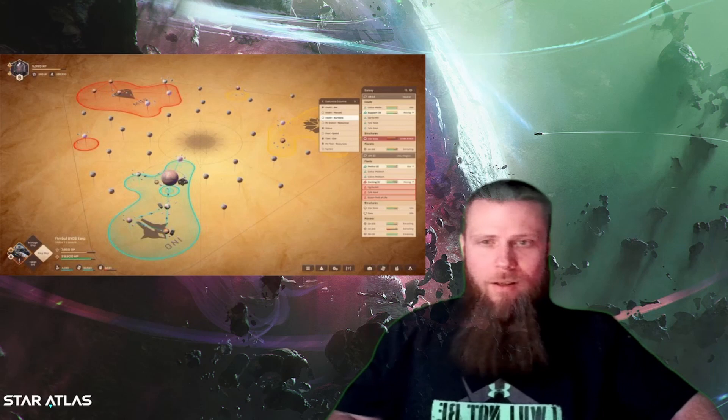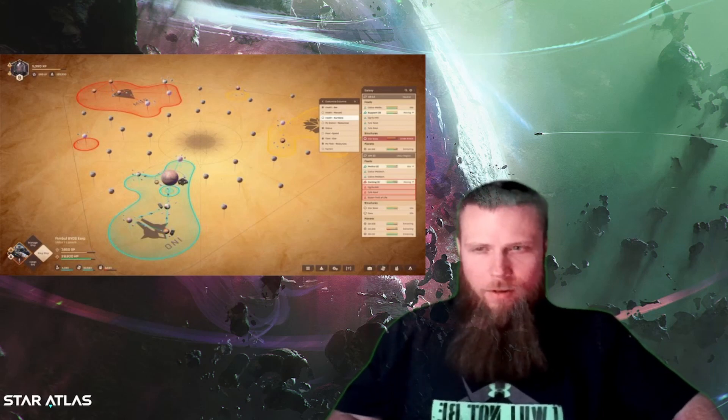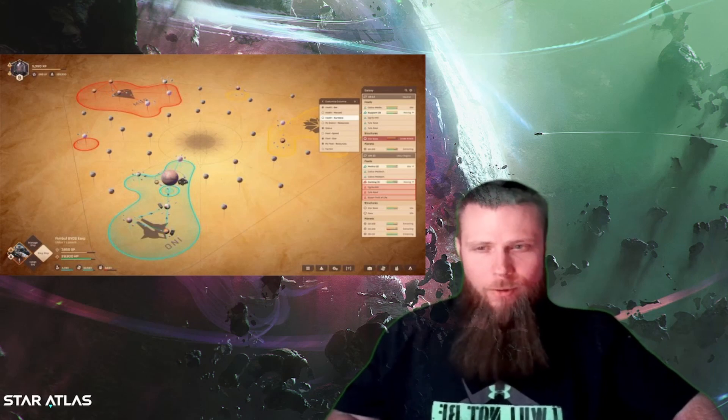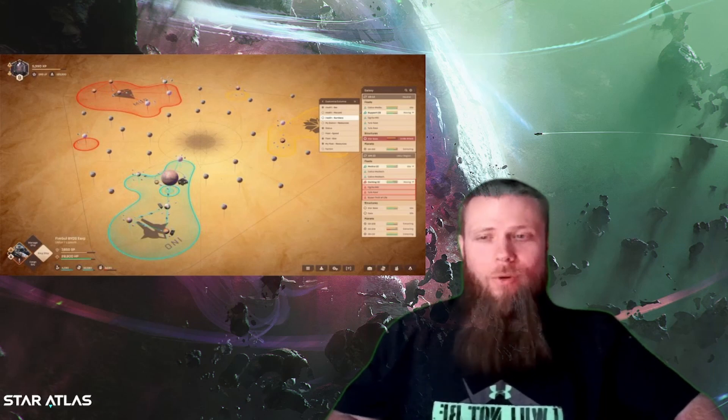I also know that the orbs I see on the screen will be modified using the planetary creation system that we've seen leaked in the last few weeks. When we look at the region specific to the MUD faction, I really wonder if that is the size of the MUD central space station — because if it is, it's no wonder these are safe zones. It would take all the ammunition in all of Gallia to take one of these things down.